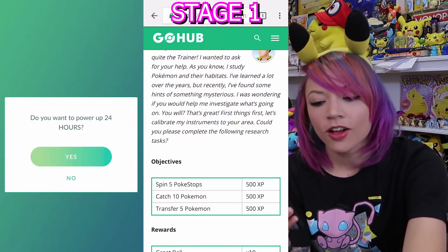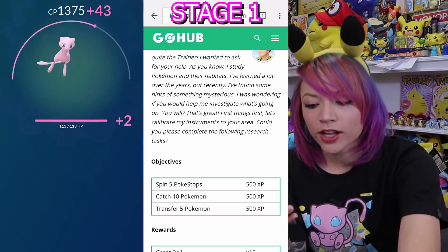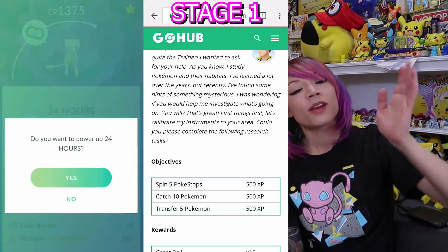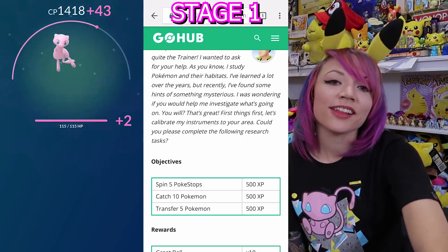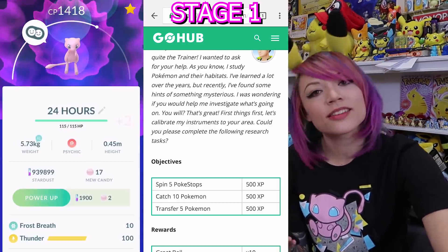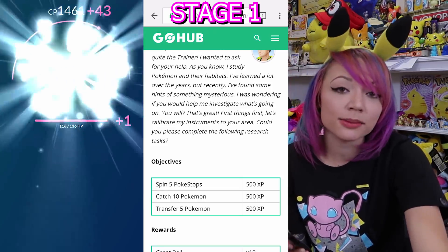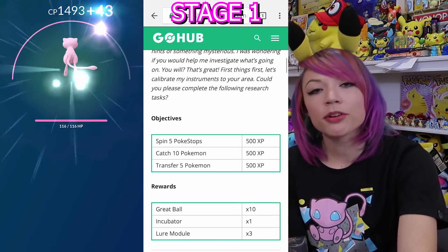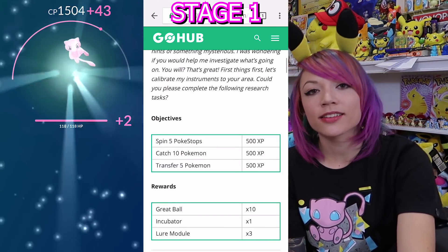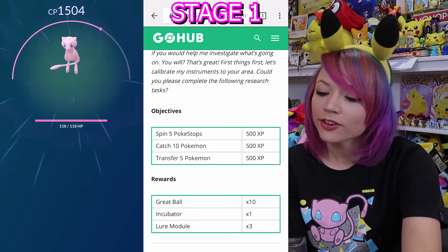Let's get into the Mew guide to get you to your Mew as fast as possible. Stage one of eight: all you need to do is spin five Pokestops, catch 10 Pokemon, and transfer five Pokemon. While you're doing all of these quests, make sure you have a lucky egg and a star piece on, because you're going to be gathering a lot of XP and Stardust from capturing all these Pokemon. Your rewards for completing the first task are 10 Great Balls, one incubator, and three lure modules.